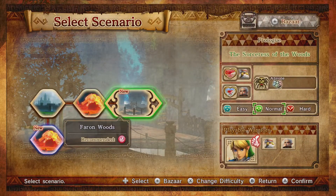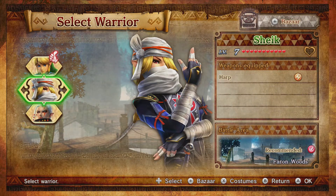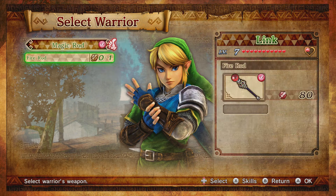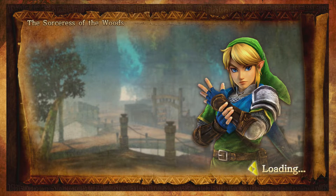Going into the 3rd level — Farron Woods. And if you remember in the last episode, I acquired the Fire Rod, and that is the recommended weapon for this level. So let's do it. I'll let the story play out as usual.